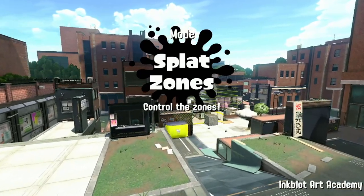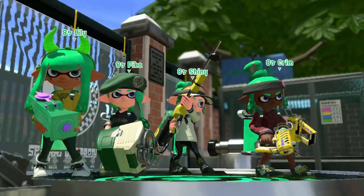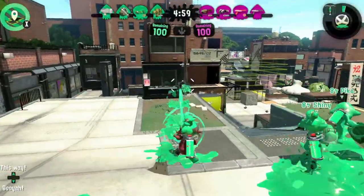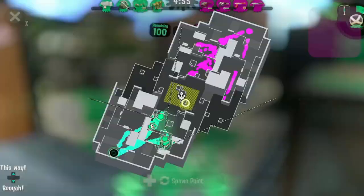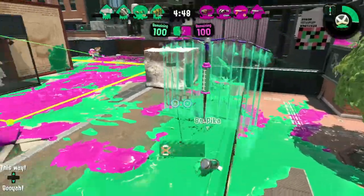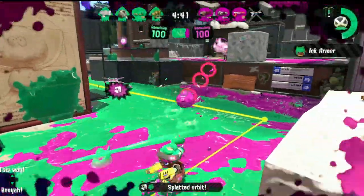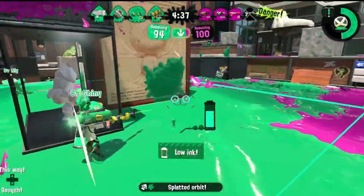First up, I'm gonna talk about the new weapon class the Direct introduced, being the Splatana. I'm really happy to see it in addition to the melee family, or roller and brush, and it has some really neat characteristics too, like the charge swing and its own projectile that doesn't seem to have fall-off. The name is literally Splat plus Katana, which fits the naming quirk that Splatoon usually does.